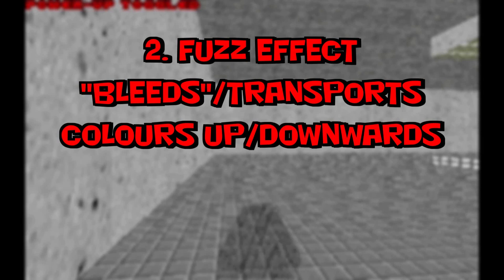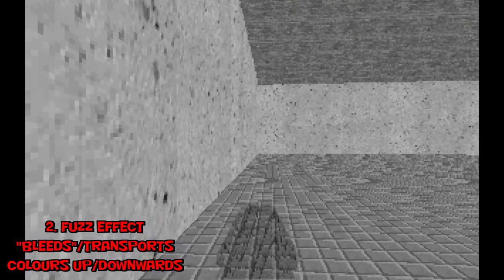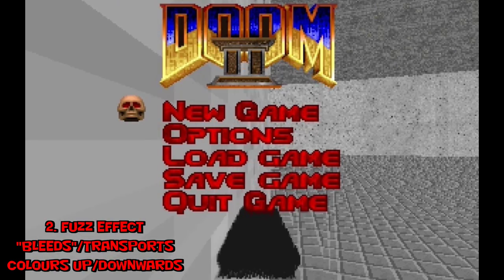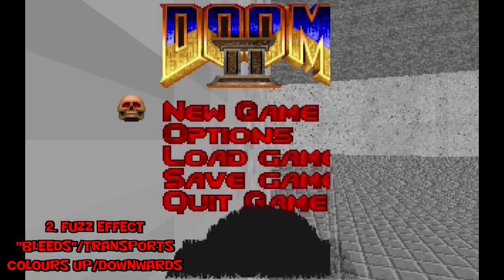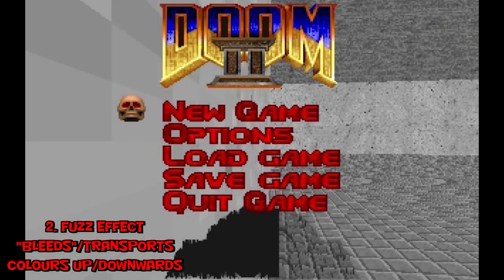Number two: the fuzz effect bleeds or transports colors. This one can never be seen during normal gameplay, but it explains the fuzz effect a little bit better. Depending on the size and shape, each weapon has a different flow to it. If we clip ourselves out of the map, the hall of mirrors effect happens. Popping the menu, you can clearly see a little red tint from the G of the word 'game' surrounding the ladder. The engine takes the adjacent pixels as stated before.